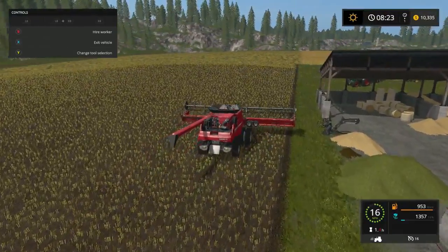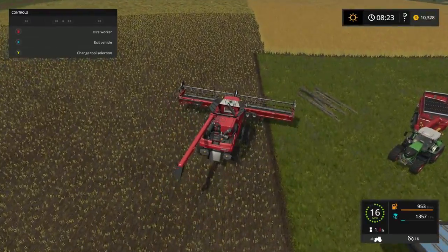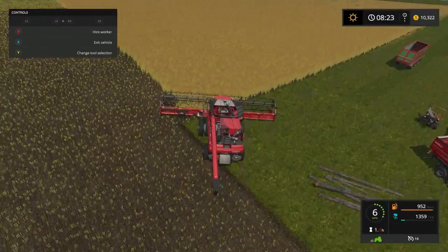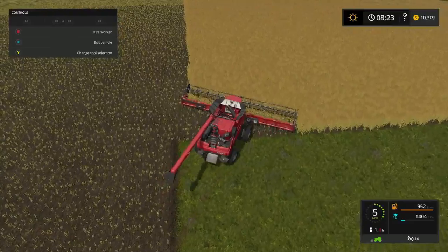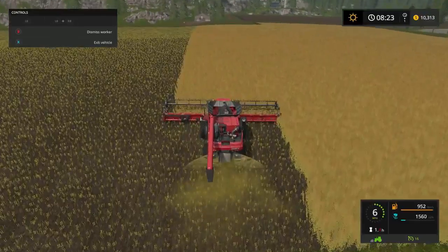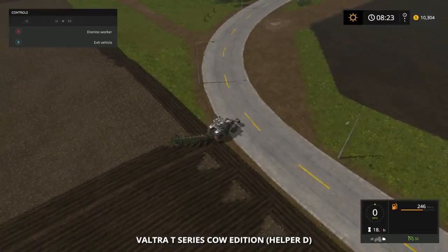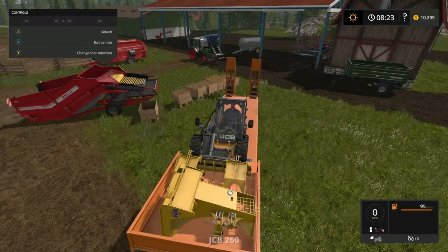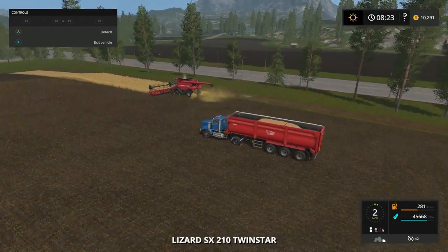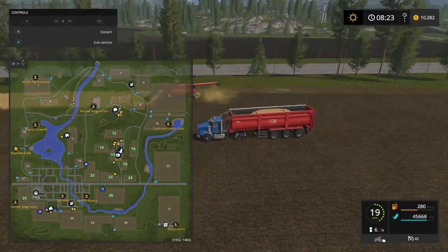I need a straight shot right down that line there - down to whatever it is, post office or something. Need to make a headland cross here but I'm gonna go this way and go around, hopefully catch him in time. This plow - I know that big plow is probably done. Yep he's setting right up.